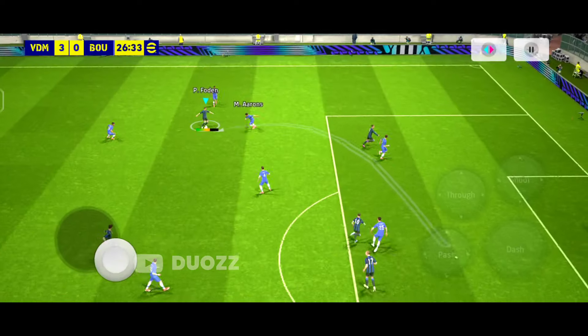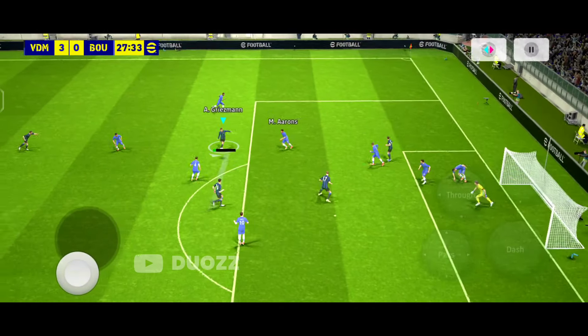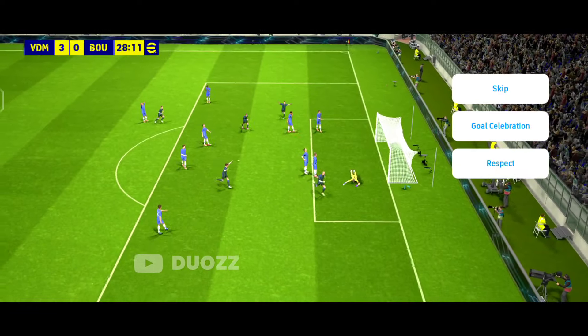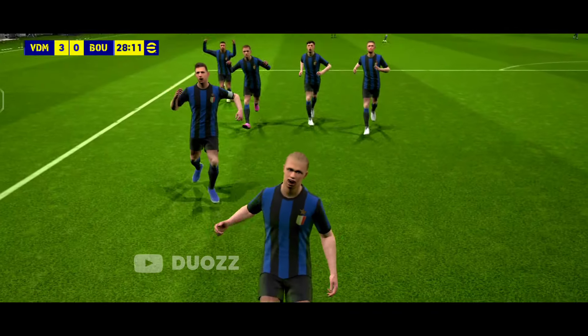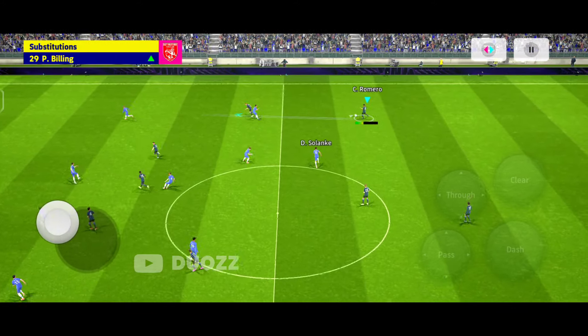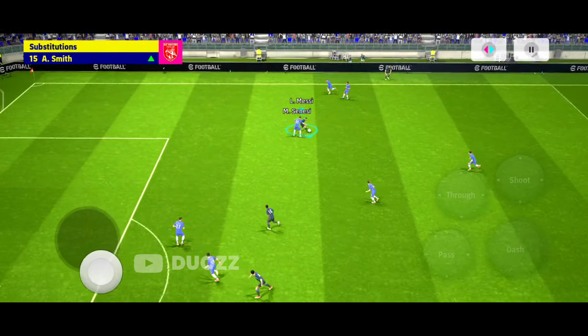Point number two: Follow player rhythm. Playing against AI gives you so many natural advantages. The first is player actions and movements. After reading the player movements, your throughpassing will definitely improve a lot. Performing the throughpass exactly before they are going to tackle or press your player is a great move you can consider.